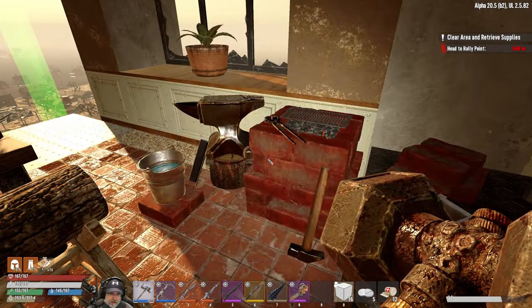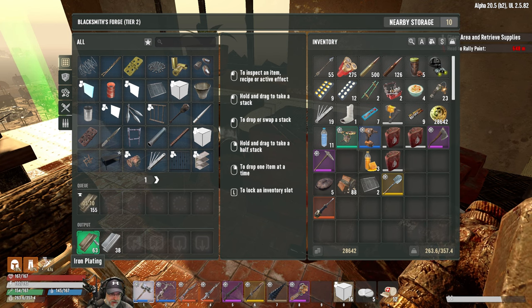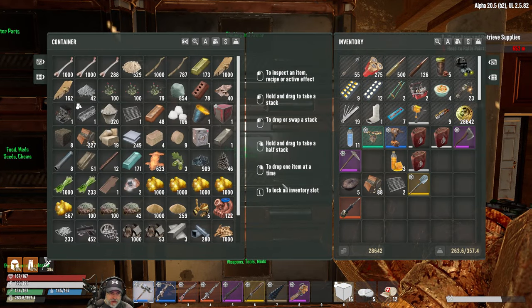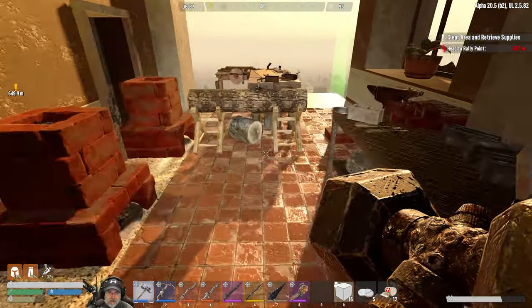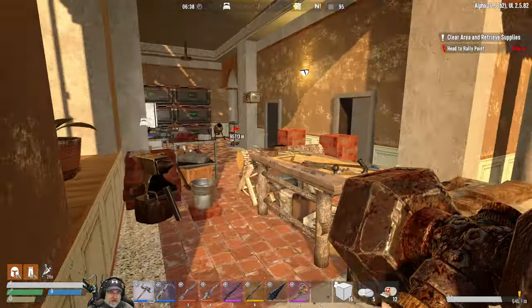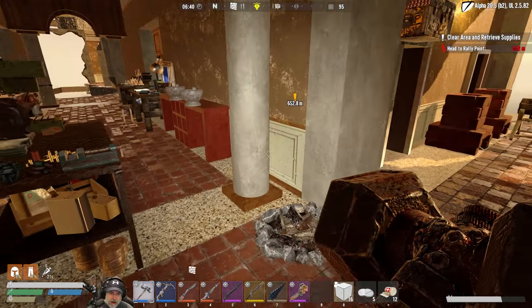We should have enough iron from this little batch to actually make that cart. One thing I'm not sure about is whether the cart has more inventory space than say the 4x4 - and not just inventory space but also weight capacity. I guess that's another important consideration in this mod.